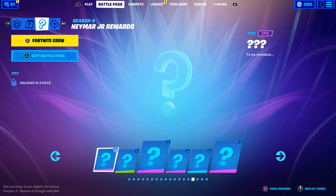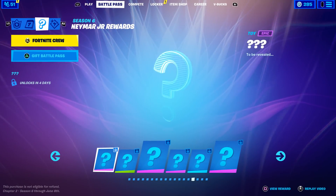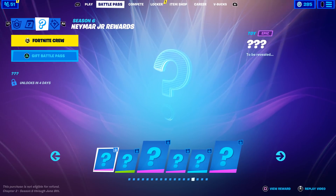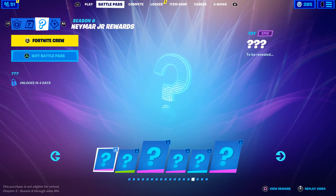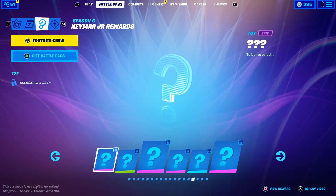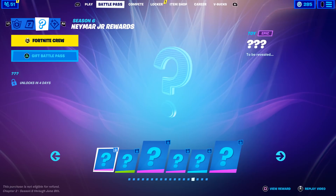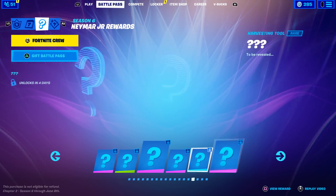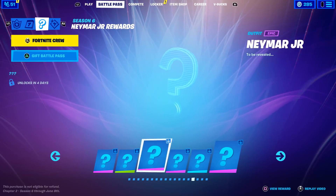We are just four days away from the Neymar Jr. rewards, aka the secret battle pass skin for season six. As you can see on this battle pass tab, it says on the left 'unlocks in four days.' Four days from today is April 27th, which is a Tuesday, and apparently that's when we get all six of these rewards unlocking.